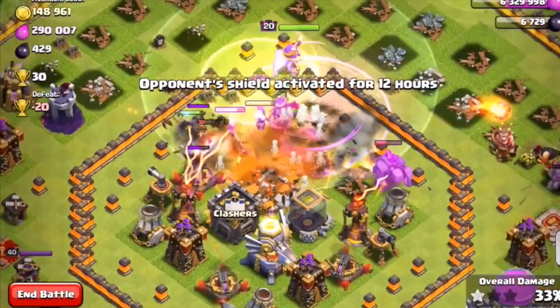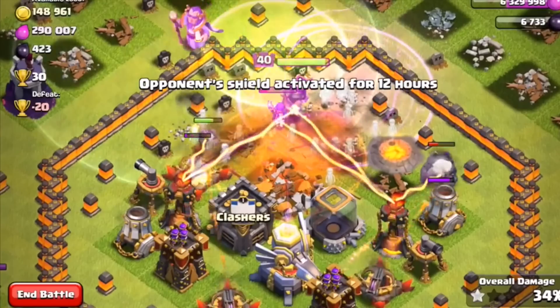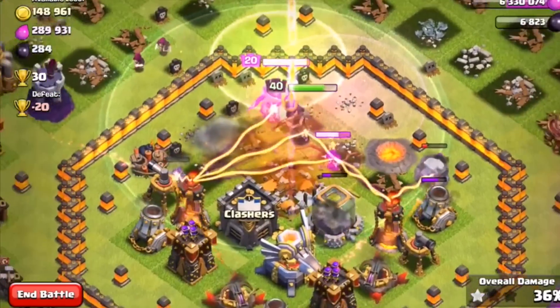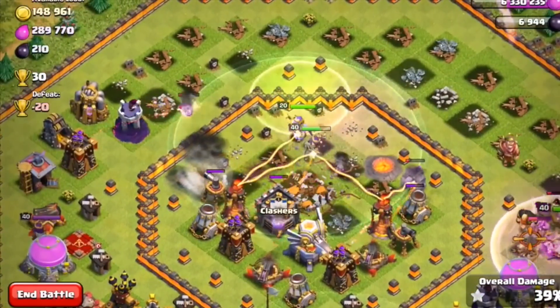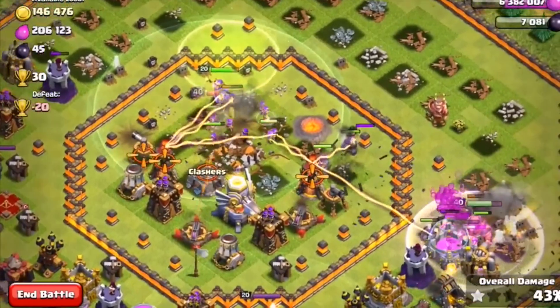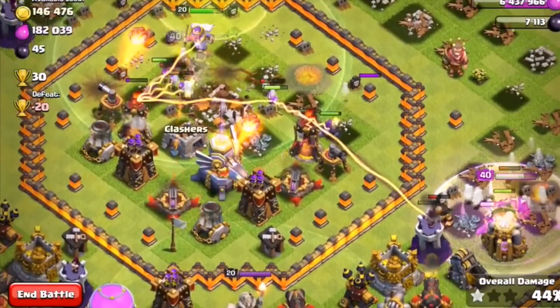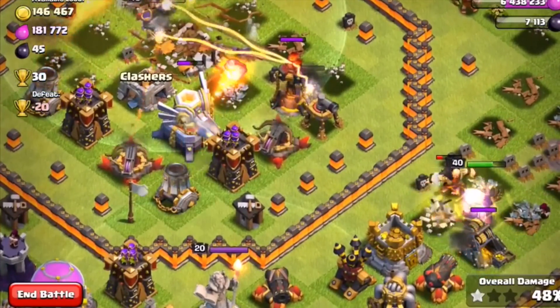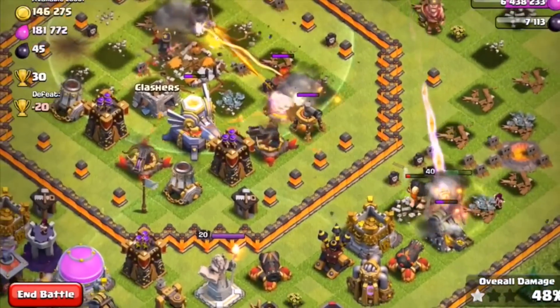I believe they changed some stuff with the Archer Queen AI and hero AI, and the Grand Warden too. You can probably tell that the Grand Warden's little sphere is a lot smaller than it was before — that's another new thing added for this update. The update is not out yet; this is just the first sneak peek, so there are probably going to be about four more sneak peeks.